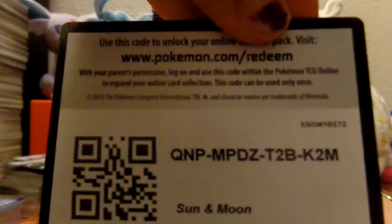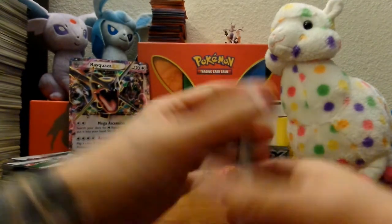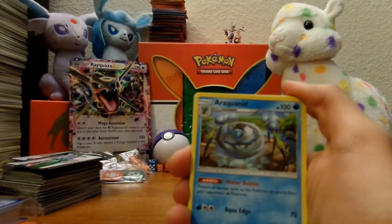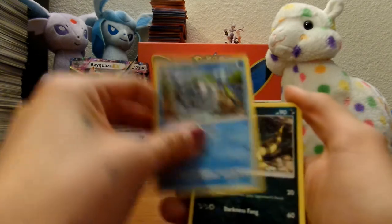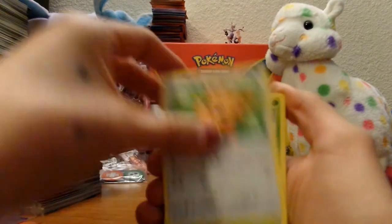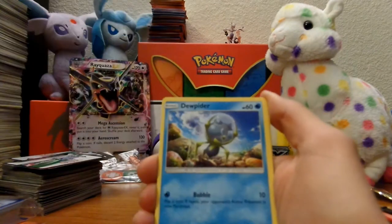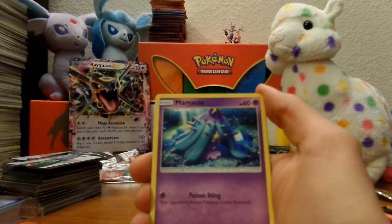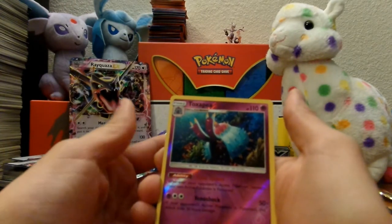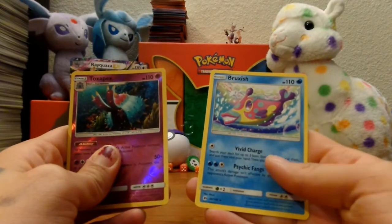There's a code card. Again, I'm gonna keep repeating it — I wanna know what you guys get, so if you get anything cool please put it in the comments below. Alright: Steel Energy, Experience Share, Araquanid, Crabrawler, Paras, Lillipup, Bounsweet — I'm pretty sure that's how you pronounce it — Jupiter, Mareanie, Mareanie.